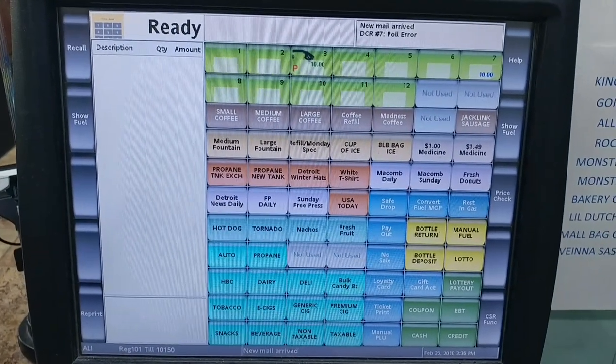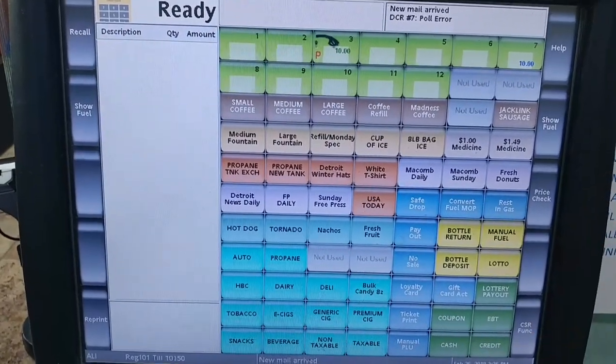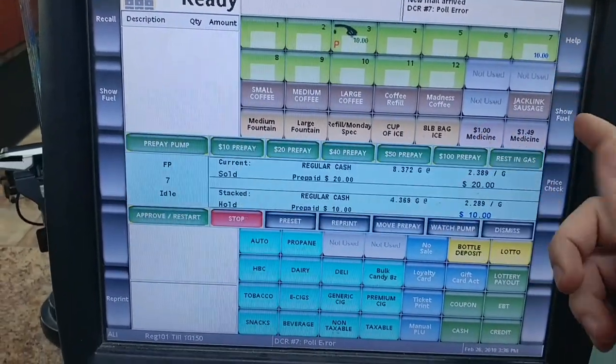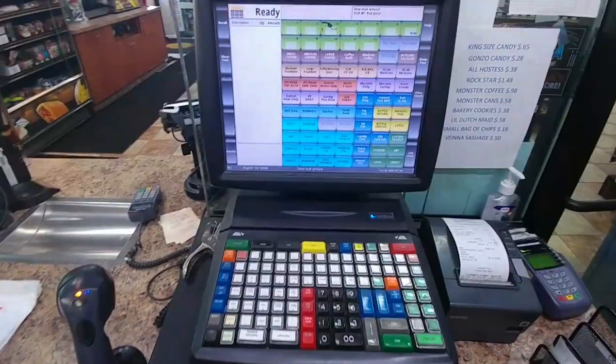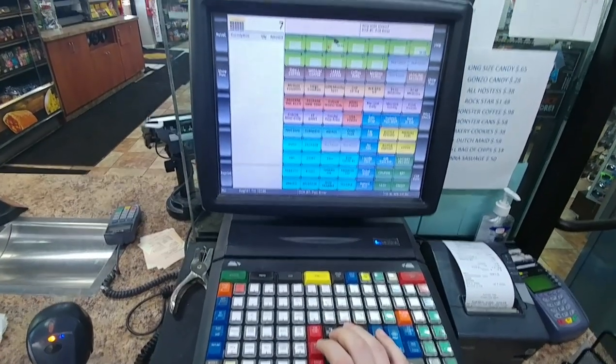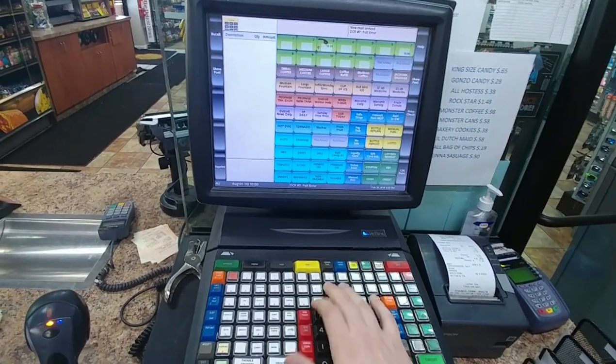In this video I'll be showing you guys what to do if you have stock money on a pump and can't get it out. For example, pump number seven — you can't do anything about it. If you try to press seven and then fuel, it's not gonna do anything.